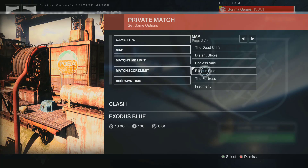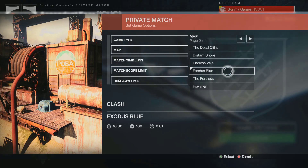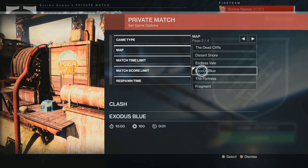It turns out that a few of the Destiny 2 maps are kind of broken, and one in particular is very broken. That one would be Exodus Blue. In this video for Destiny 2 Beyond Light, I'm going to be showing you some glitches on how to get out of bounds on Exodus Blue.